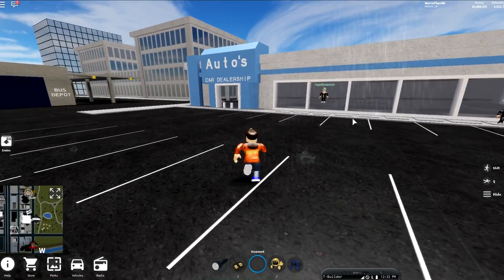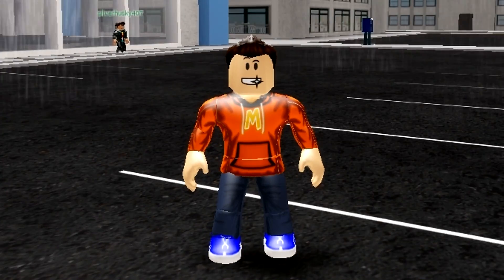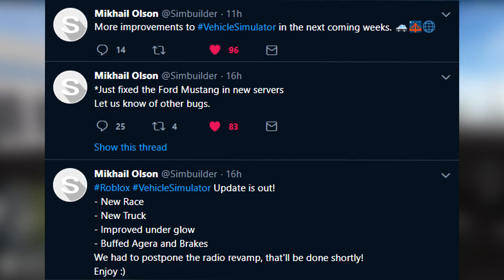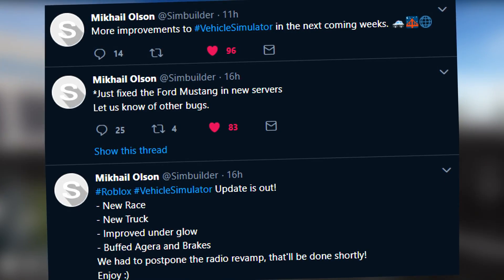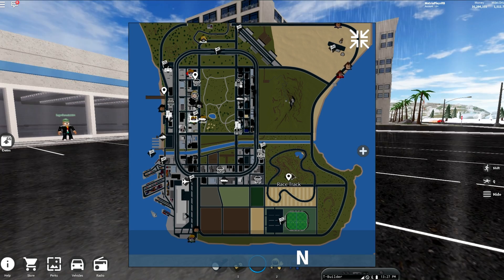Before we get into that, let's go take a look at some of the new things that have been updated. There's quite a lot of really fun things and I can't deny that this update has got me extremely excited — mostly because of the new racetrack, but also because of the new truck. They updated the Ford Mustang, which I think is really cool, and they buffed the Ajira, so there's a lot of stuff we're going to be doing videos on.